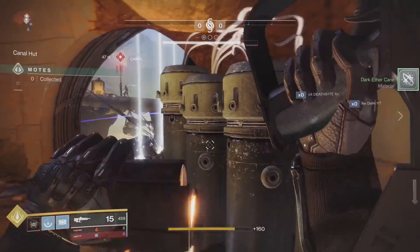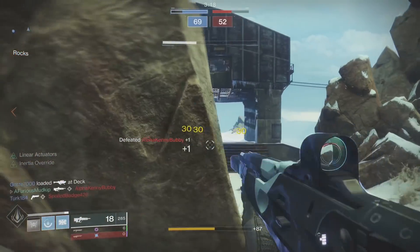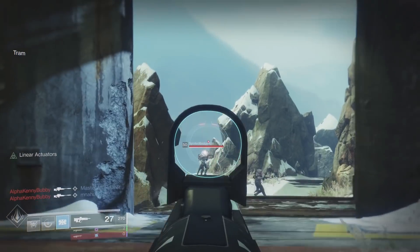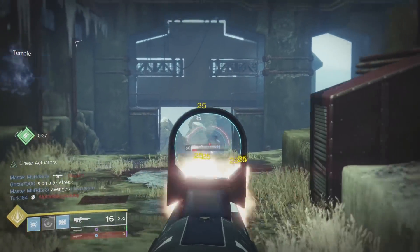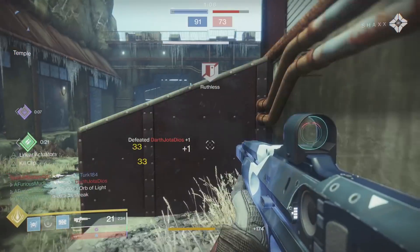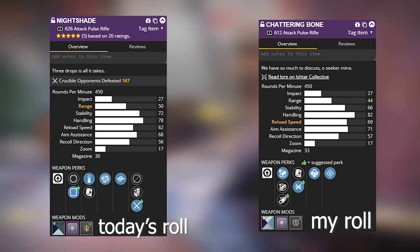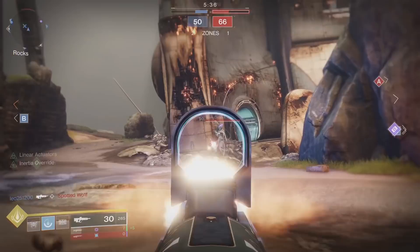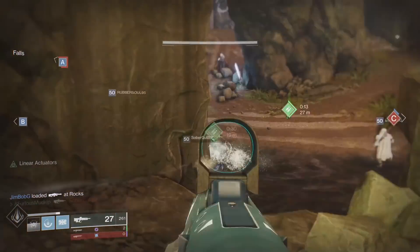Overall, I like Nightshade. I think it's returned in a much better form than before. Chattering Bone has been the only 450 RPM pulse in year 2 and it's been a very good pulse. But if you want Kill Clip and Range Finder, you cannot get that on Chattering Bone as both are in the same column. Chattering Bone can roll with Arrowhead Break, which is why a counterbalance mod isn't needed there, whereas Nightshade can only roll with scopes — requiring a counterbalance mod on console. Either way, both are very good 450 pulse rifles with a place even among Bygones and Go Figures. Nightshade definitely has a place among our best pulses.